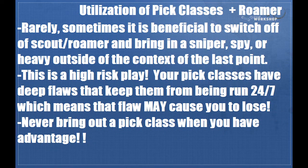Rarely, but sometimes, it's beneficial to switch off Scout or Roamer and bring in a Spy or Sniper. It's extremely risky because you'll be missing something somewhere. Sniper doesn't occupy space and can get up your flank easily — if he's not scaring people or doesn't hit his shots, you're basically a player down. Same with Spy. Never, ever bring out a pick class if you have advantage: a Sniper or Spy won't do anything but make it harder for your uber to succeed. Also included here is bombing in your Roamer to get their uber out and force an uber advantage.